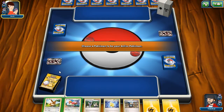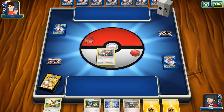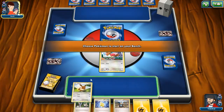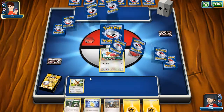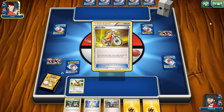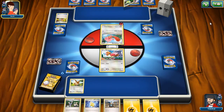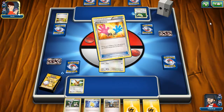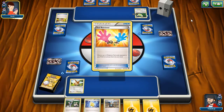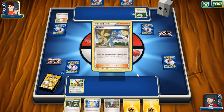We have lost the die roll. Nevertheless, getting Spearow and Eevee out, so we're gonna start with Spearow as the active and Eevee as backup. Lickitung — so it's gonna take a while for Lickitung to get going, but that 50 damage, even if it's a 50% chance, is quite irritating. Tool Retriever means he's gonna put the Exp Share back and place Muscle Band instead.